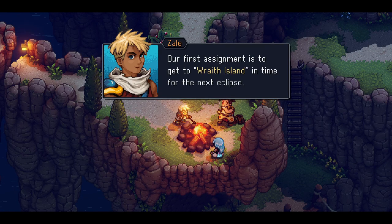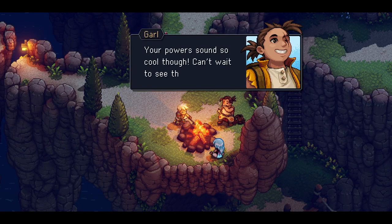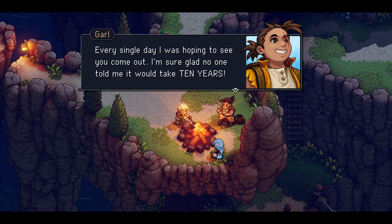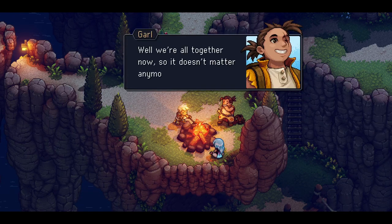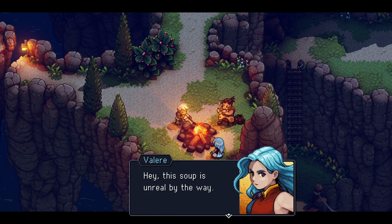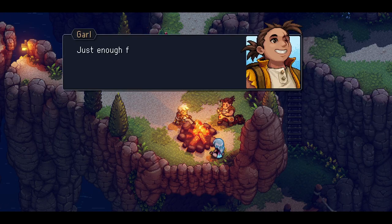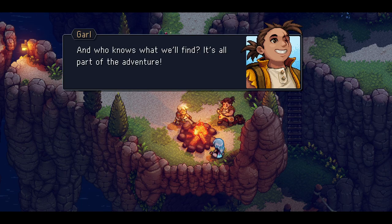After we meet this Elder Mist, we'll be able to use magic without using magic and be sent out into the world. Finding our own way is the final step of our training. Our first assignment is to get to the Wraith Island in time for the next eclipse. Your power sounds so cool — can't wait to see them in action. So Garl, how'd it go? All I did was train and learn the skills I thought would come in handy. Every single day, I was hoping to see you come out. I'm sure glad no one told me it would take ten years. It's not fair that we were together and you had to do this on your own. But we're all together now, so it doesn't matter anymore. I want to taste everything.